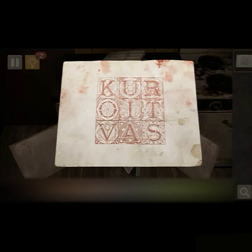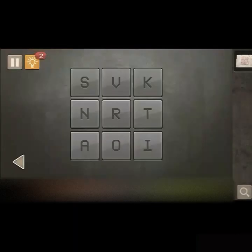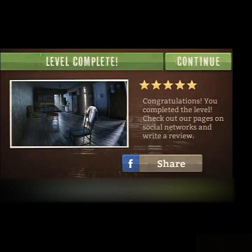We've got some kind of paper — Q-U-R-O-I-T-V-A-S. That looks like the little door code over here. So K-U-R-O-I-T-V-A-S — and we're through. Thank goodness there was nobody actually at the stairs. We see some monitors and an open door. I can't get over there for some reason, so we're just going to go through. Level complete — congratulations, you completed the level!